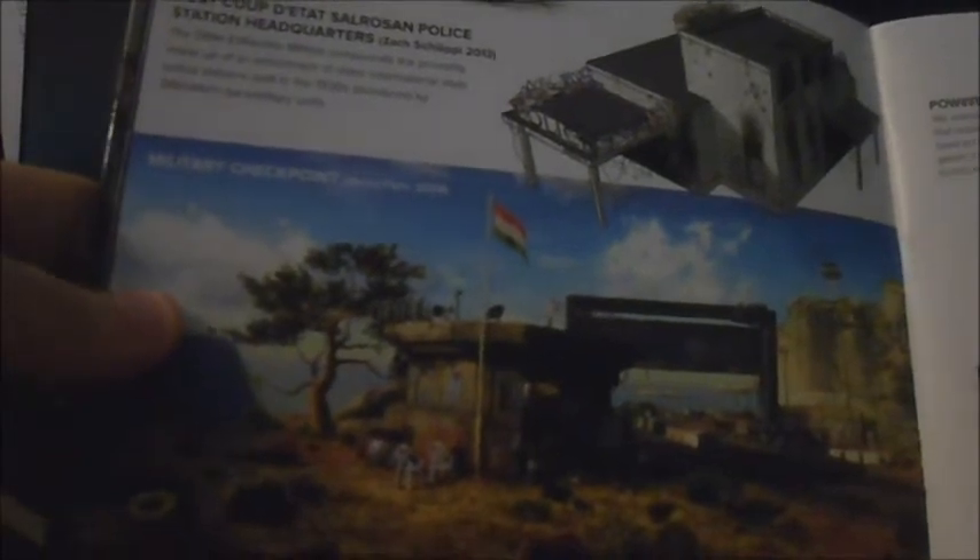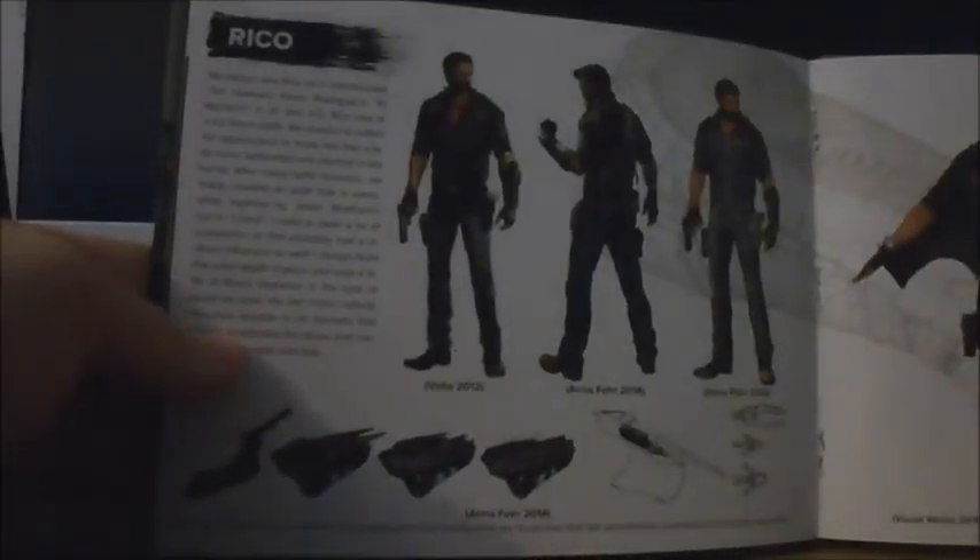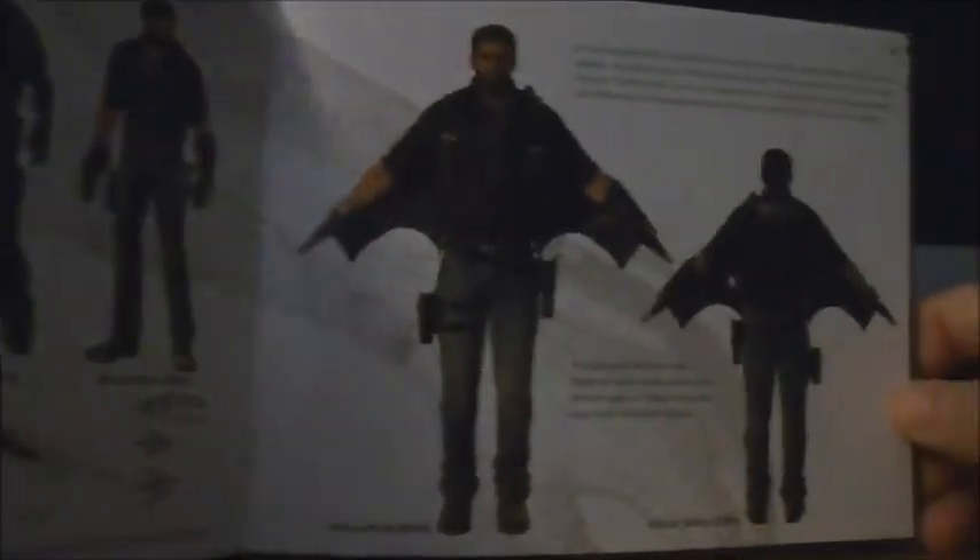Then there's something like a shipwreck, underwater, and it says 'The Rebel Pirate Base, Vaulted 2012' and 'Initial Concept for the Underwater Environment, Vaulted 2012.' Then architecture, a power plant — something that looks like you'll have to destroy in the game, like in the past two games. Then Rico, who has a wingsuit in this one as well.